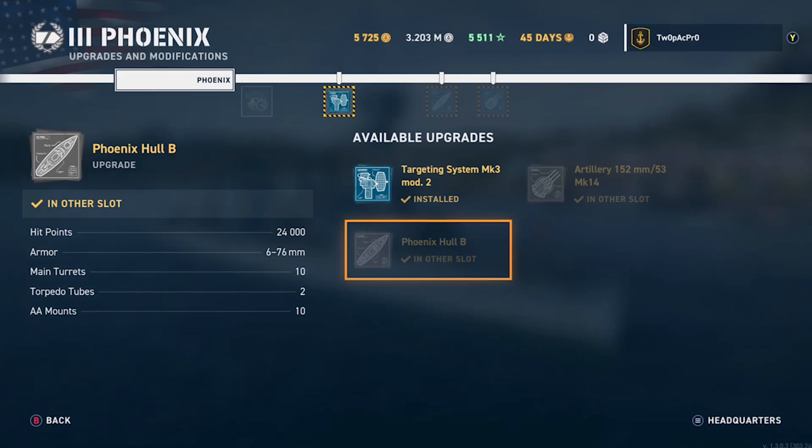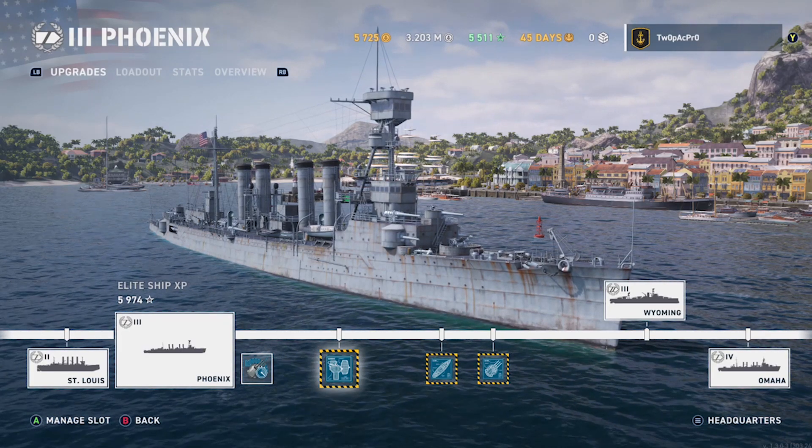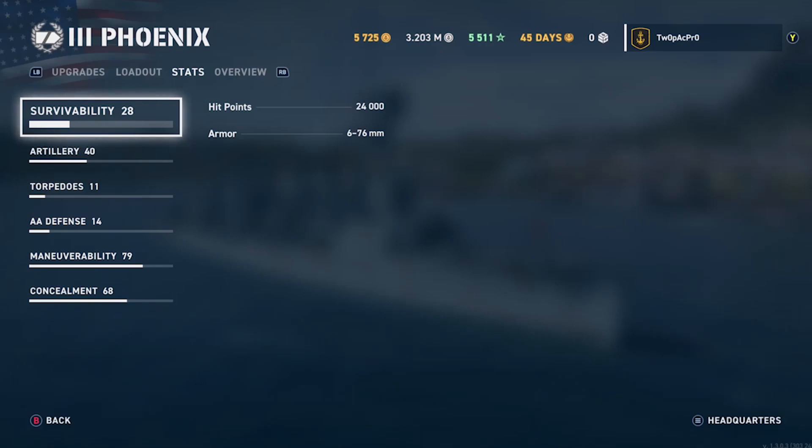It's about 24,000 hit points, so it's probably a little bit there. Armor is 76mm — you're not floating cities. Tier fours can give you a bit of a tough time when you come up against them, but as a general rule tier threes seem to struggle to do a lot of damage. I'm sure the tier five cruisers have all got about 100mm — there's not much difference really.